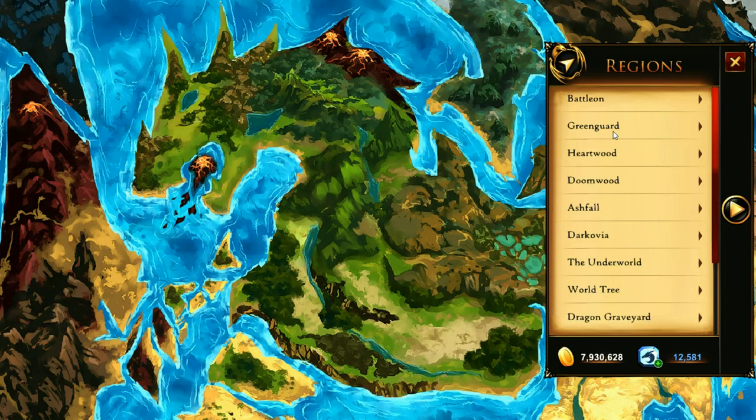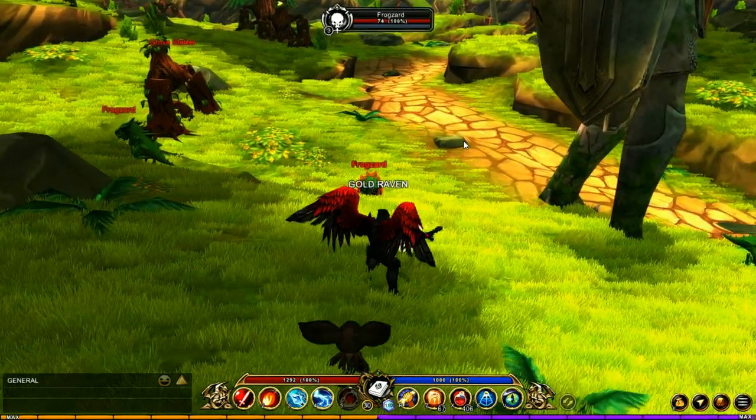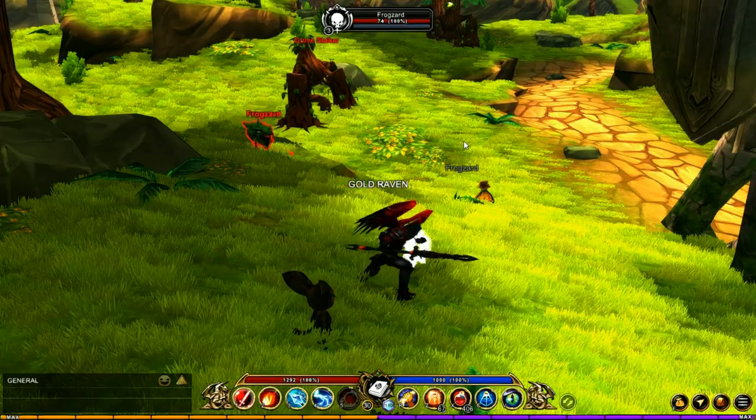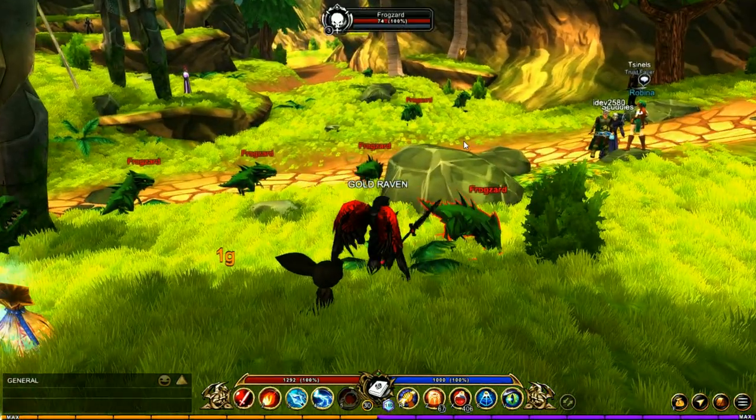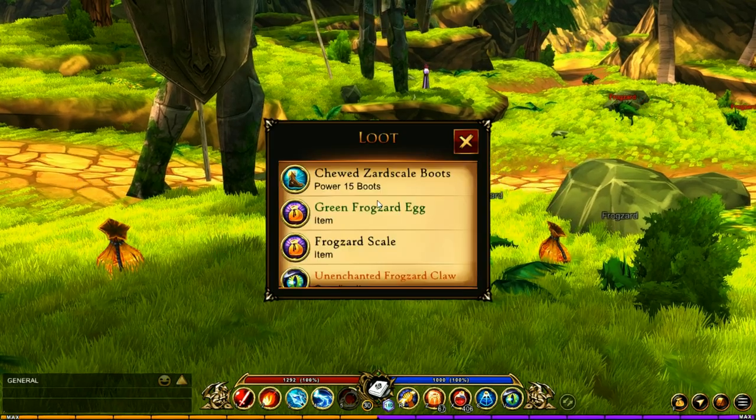Let's jump over to Gringrard Forest. The first thing you want to kill here is the Frogzards, and these guys have a chance of dropping the green egg.